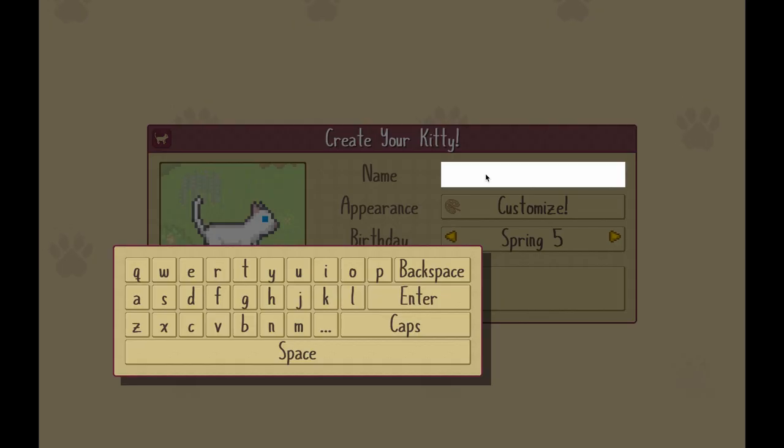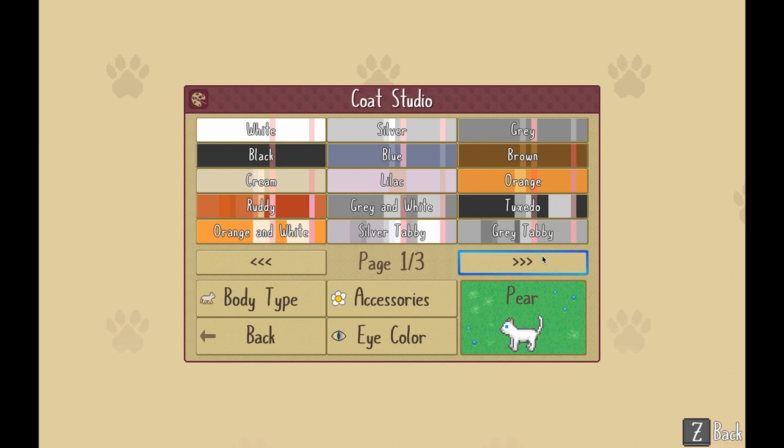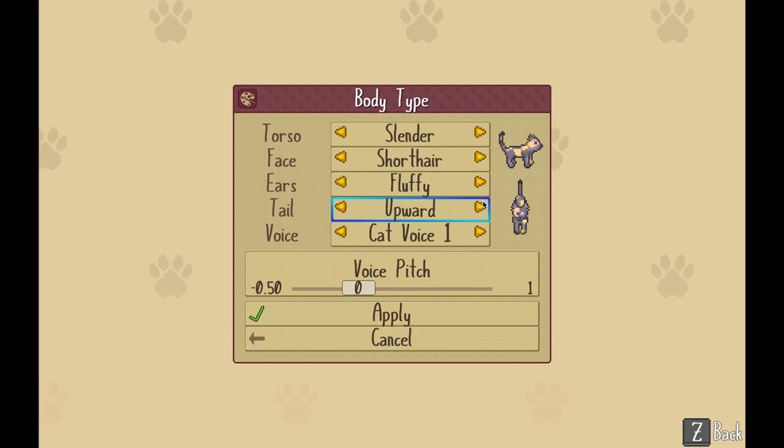I decided their name and pelt ages ago, and have even drawn them already. Their name is Pear. I imagine them to be a descendant of two of my cats from the first game, Doe and Lilac, who were in turn children of Dapple and Lightning respectively, and all of that inspired Pear's coat and eye colors. The colony will also be named after Lilac, making Pear the overseer of the Lilac Realm. With Pear, I'll be romancing Spark, which should be extra special as weddings and even kittens have finally been added to the game. I could not be more excited.